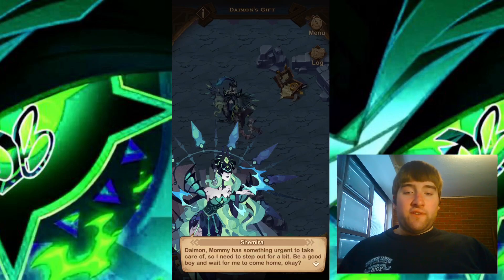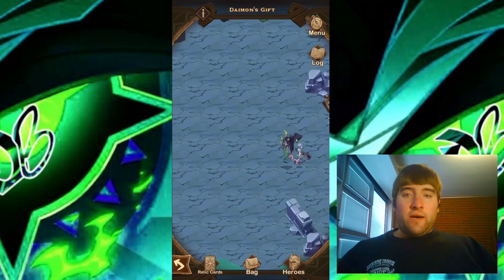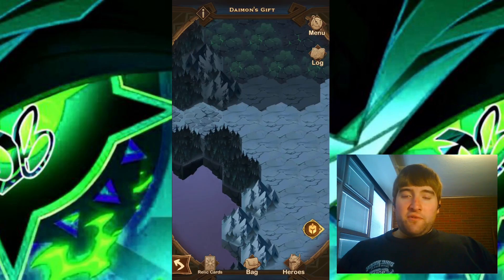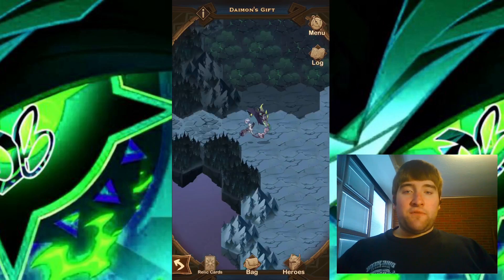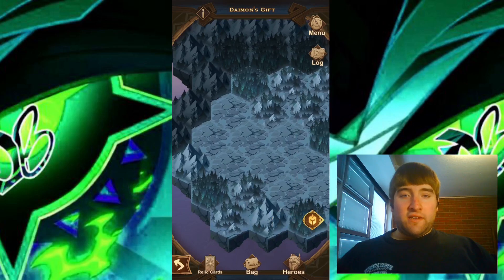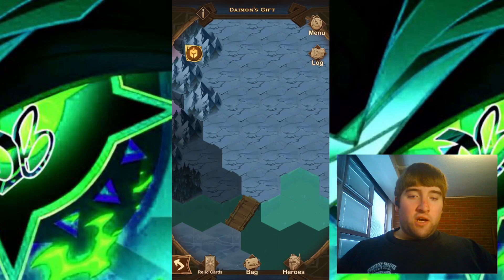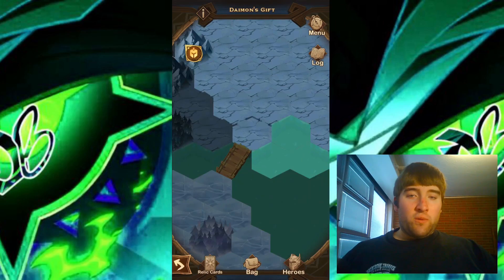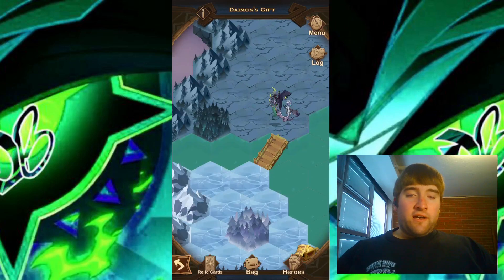We first start off with some dialogue from the Awakened Shamira and Daemon. Awakened Shamira went up through this way, so I'm going to see what happens if I go up through here because she did disappear. It looks like there's nothing up here, so I'll go down to the bottom left corner where there's a bridge and remove some of the shadow so I can progress.